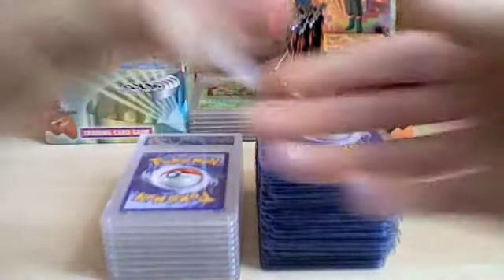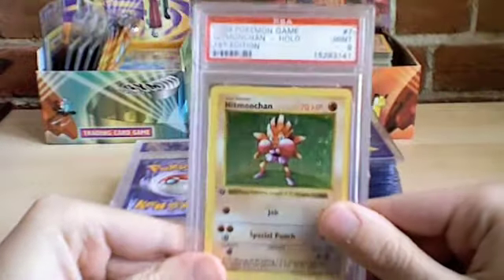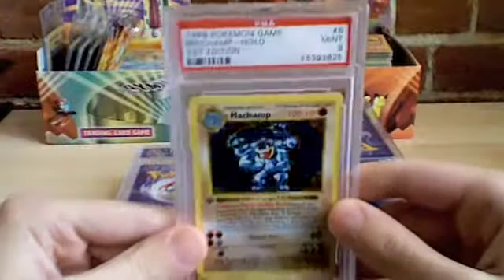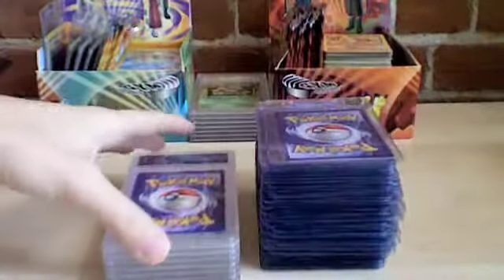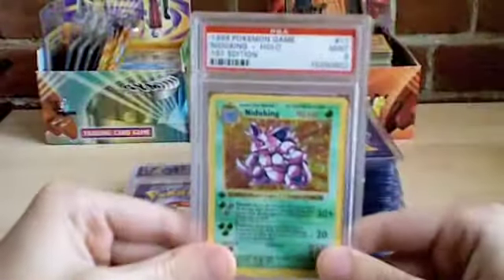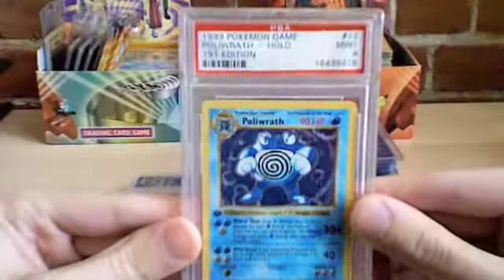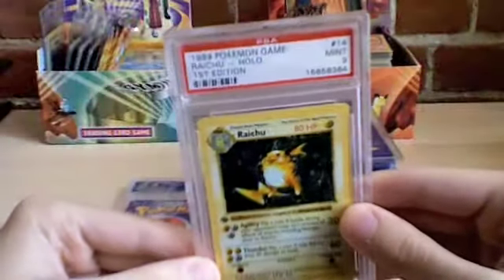Clefairy. Gyarados. Hitmonchan. Machamp. Magneton. Mewtwo. Nidoking. Ninetales. Poliwrath. Rhydon. Venusaur. And Zapdos. So that's it for the holographic cards.